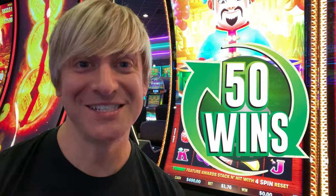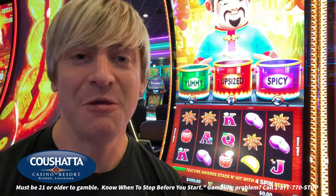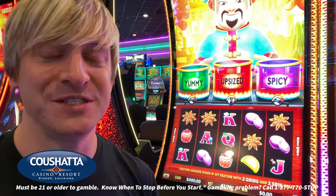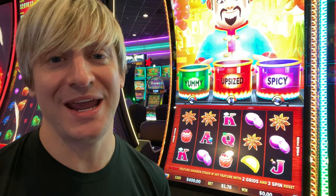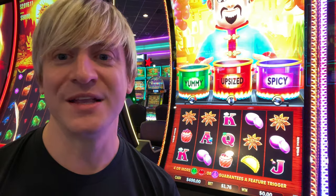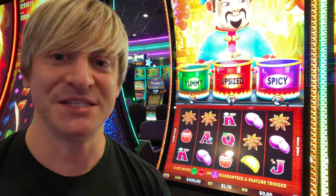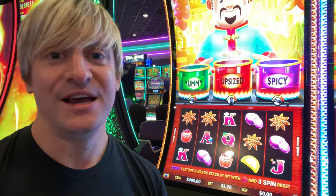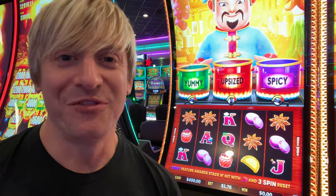Hey y'all, it's time for 50 wins and today we're taking a look at a game that's becoming increasingly popular on the casino floor. This is Big Hot Flaming Pots, Tasty Treasures. We're going to put $400 into the game — $200 of that is free play — and I'm going to play it on the $5.28 bet on the $0.02 denomination. The goal is to get 50 wins; I will not stop playing until that occurs. We're hoping to get these pots to boil over and give us some big wins and hopefully a hand pay.